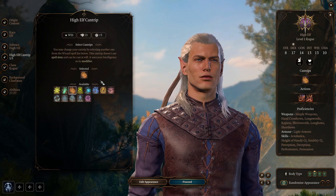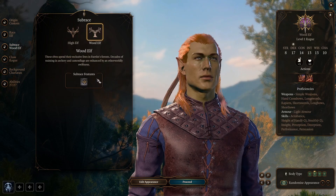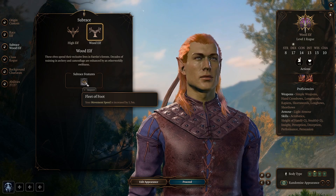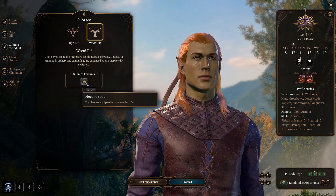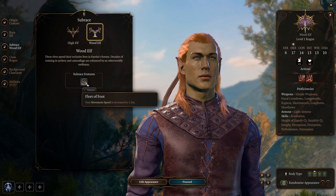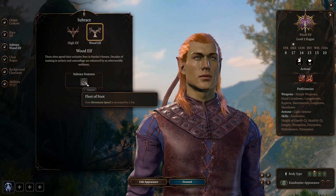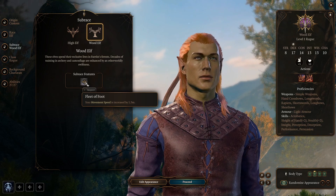The High Elf comes with one wizard cantrip of your choice, and the Wood Elf comes with stealth proficiency as well as an increased 1.5 meters base speed. The increase in base speed can be very valuable — there are plenty of times when you're just a few inches away from reaching an enemy with a melee attack and need to dash. The wizard cantrips are quite good too, so I think the elves are going into A tier.